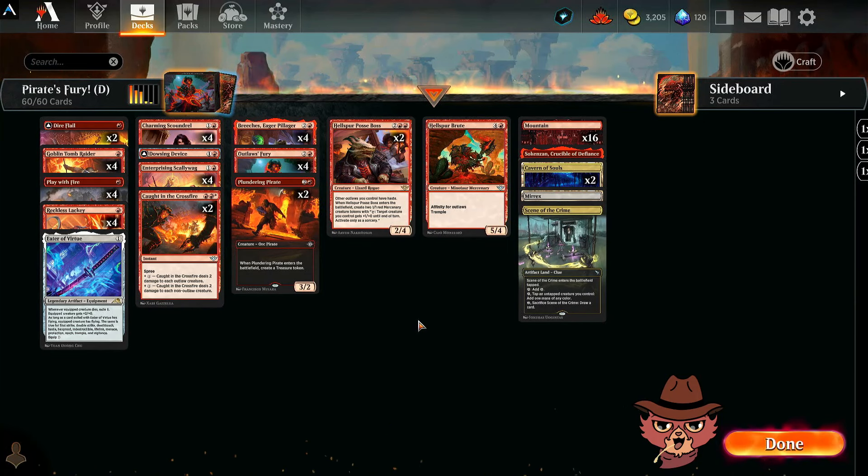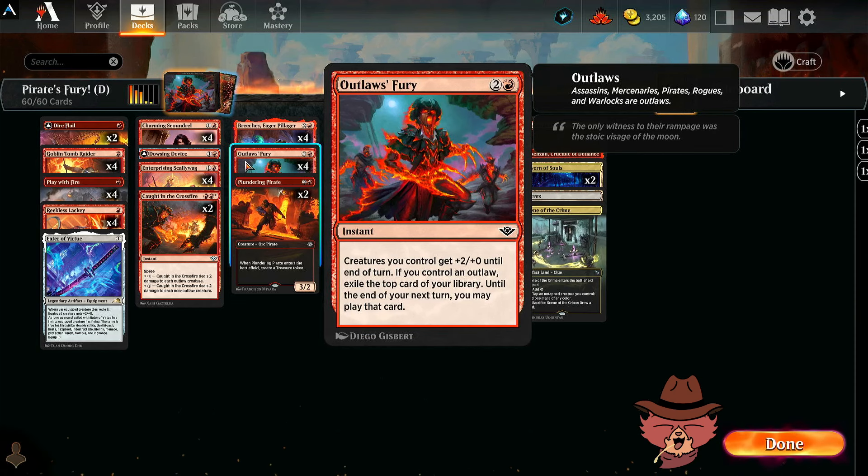All right guys, we're back for Pirates Fury — this is an Outlaws of Thunder Junction standard brew and I'm Red Cat. Let's briefly go over the deck then hop right into some ranked. This was a suggestion over in the Discord, so thank you so much. We're rocking Outlaws Fury in here — it's a three-mana instant: creatures you control get plus two until end of turn, and if you control an outlaw, exile the top card of your library until end of your next turn and you may play that card. Pretty cool.